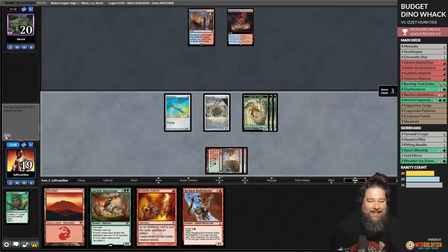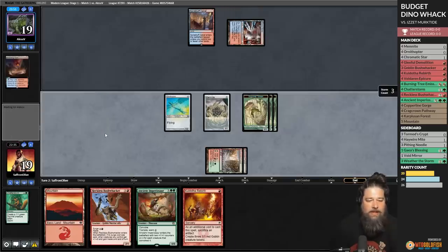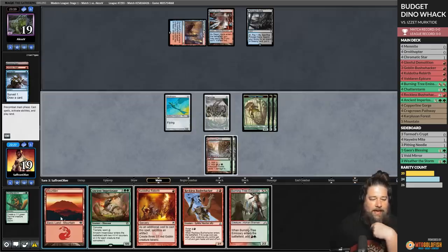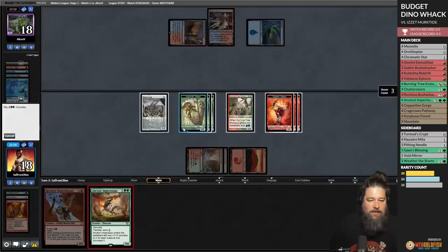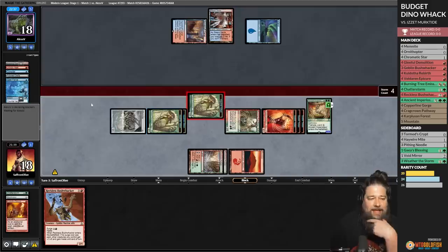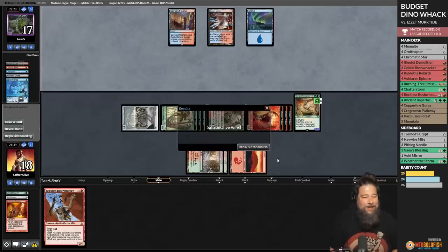Opponent untaps into Pyroclasp — Anger of the Gods. Opponent cracks the Scalding Tarn, Steam Vents tapped. In our perfect world, our opponent just taps out and we win. Considers. Come on, no counter! Burning Tree Emissary, play the Mountain. Play the Burning Tree Emissary. Codie's Rebirth. Ornithopter. Opponent — are they countering? They have Spell Pierce, but we pay for it. Imperiosaur resolves. We don't get the hasty kill, but it's unclear how our opponent beats a 20/20 Ward 2 here. Opponent scoops it up!